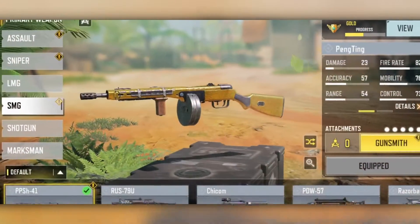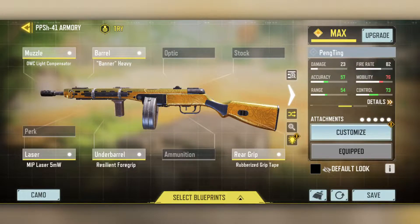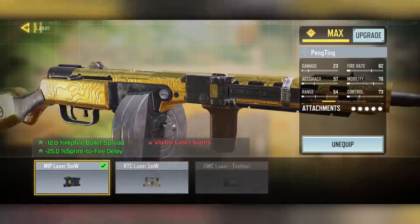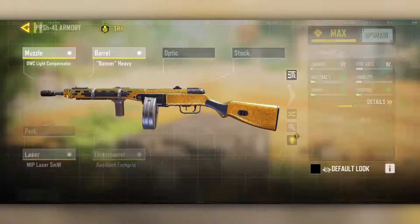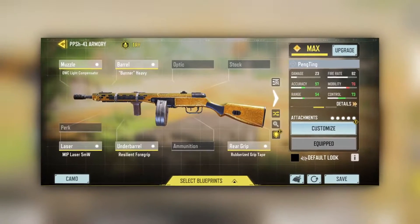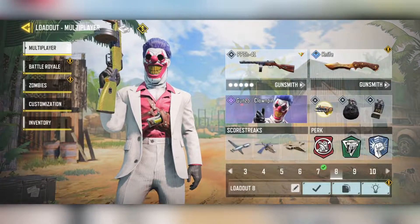It's my PPSH class — you can see I got the gold on it, yes sir. So right here I have the QWC light compensator, the Banner heavy barrel, the MIP laser 5mW, the resilient foregrip, and the rubberized grip tape. It's just a laser class — a quick SMG with hella ammo and it's accurate, great from long range, decent from close range. It's just a great SMG, I love it.